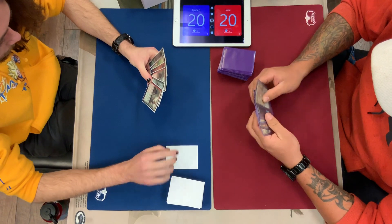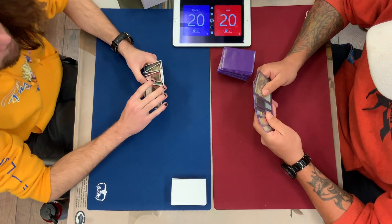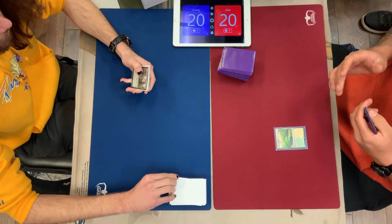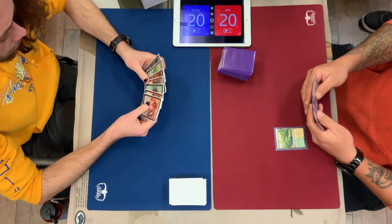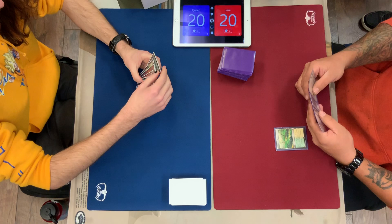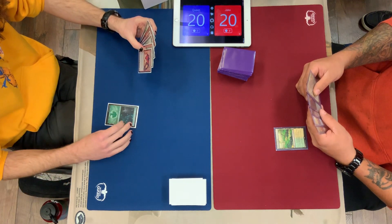Our players are ready to go for game 2. Both have gone down to 6, Queen resolving his mulligan — it appears Jake already has. A little bit more relevant for the Infect deck, as it definitely needs a larger mass of cards, whereas Queen's deck just needs to stick a threat and ride to victory. I think that this is favorable for the Zoo deck.